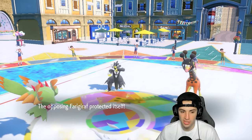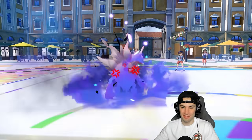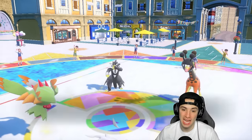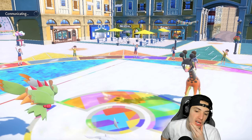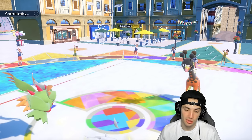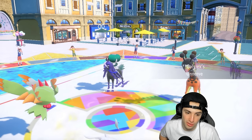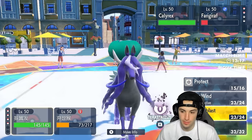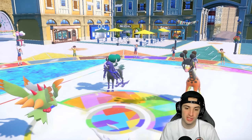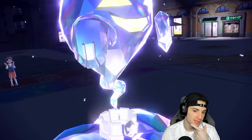Rage Fist finishes Urshifu off. Now I'm hoping Annihilape can outspeed. I want to go for Icy Wind with Flutter Mane and hope it KOs Frigibar — actually, I don't think it can KO. We just hope they don't go for Trick Room. My whole plan here is to hope Frigibar doesn't set Trick Room, then slow down Calyrex with Icy Wind so my back-end Pokemon can come out and clean this up.